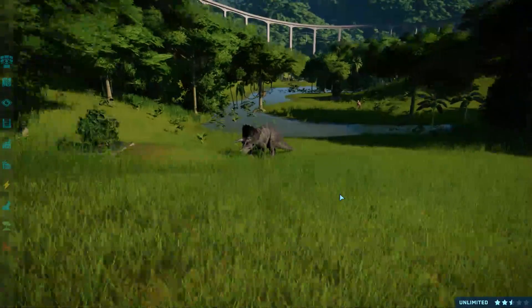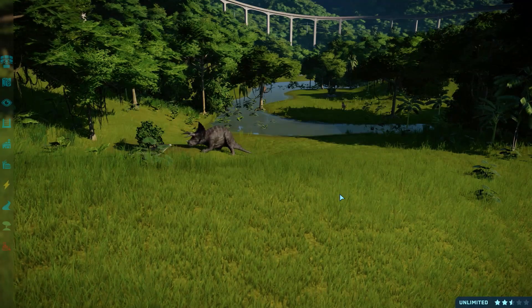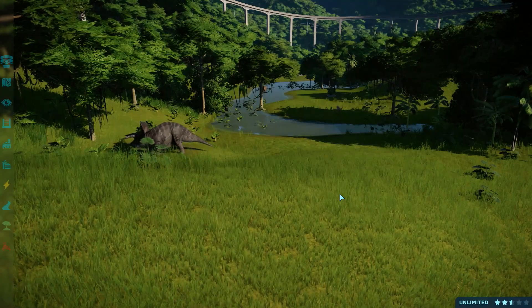Twerry the Triceratops - her birth into the world, her trials and tribulations, she makes friends, she makes lovers, she makes enemies, she fights, she dies, whatever. You tell the tale of your dinosaur.